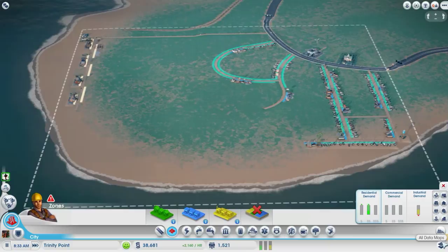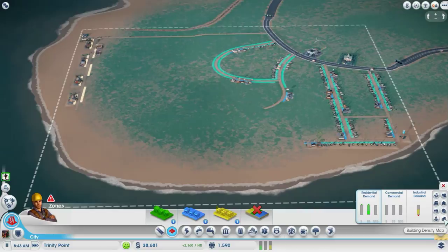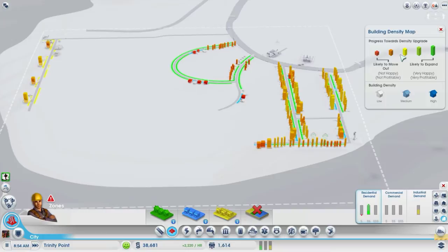How do you know when it's time to upgrade the roads? You have what's called a density map — you click on it and you have red, orange, yellow, green, and dark green. The things I just added are likely to move out, but they grow in time. Once these orange ones go to yellow, and then to green, they're ready to expand and you can spend money to upgrade the roads.